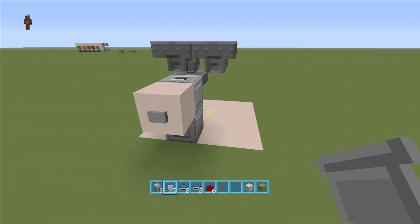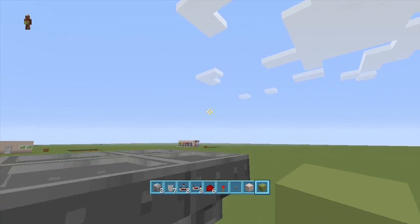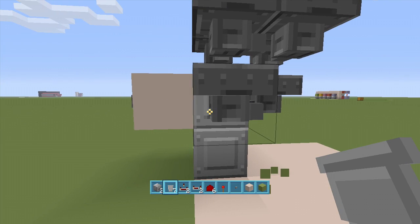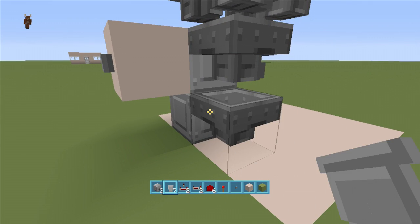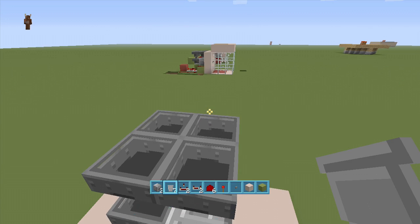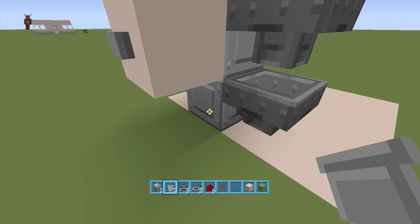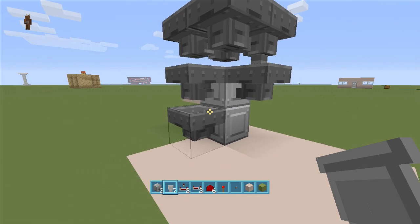Now we've got to set up the items that are actually going to kill us. Come right under this hopper here and put a block right underneath this corner hopper. Under this one, next to the dropper, put a hopper going this way into that block — these are the items that are going to affect us. Right underneath this hopper put a hopper going into this dropper. Items that don't affect us go around and back; items that affect us fall down into this hopper, activating the comparator which activates our trap, then they go down into the next hopper and back up into the dropper.